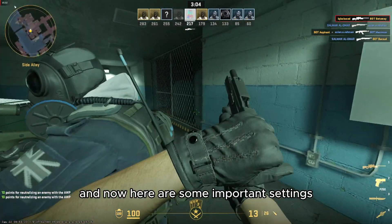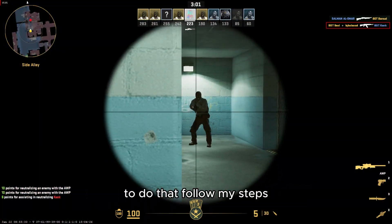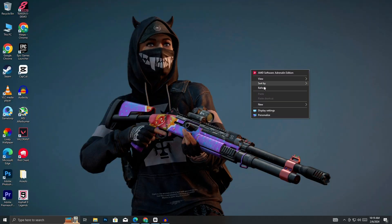And now here are some important settings. First is to underclock your graphics card. To do that, follow my steps. Let's get started.